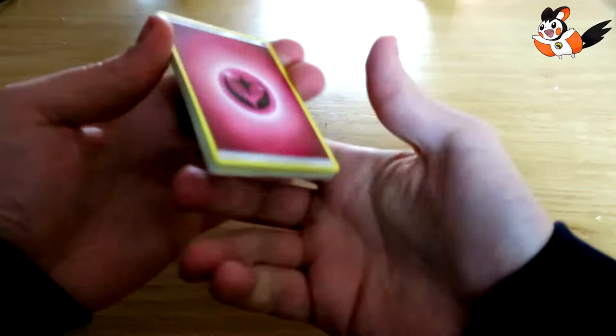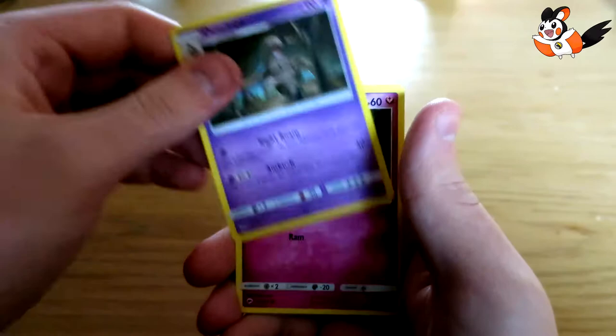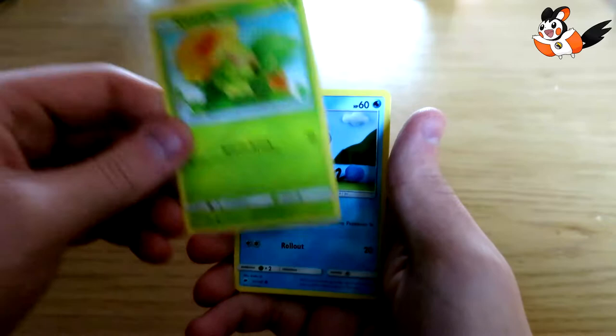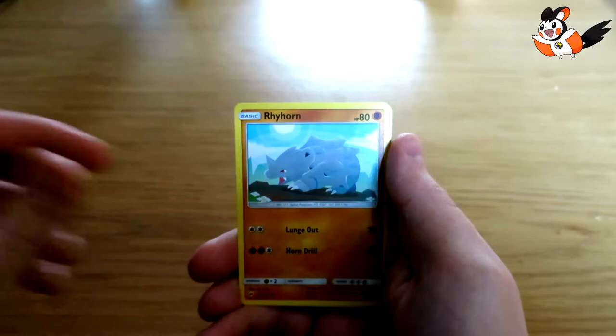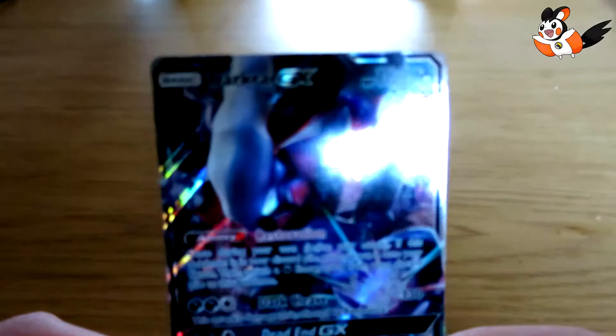Let's do three on the back for pack two because I don't remember anymore. We got a Fairy Energy I think, Mount Lanakila, a Dusclops, a Morpeko again. I won't say what that means in Dutch. We also got a Rhyhorn, a Sandygast, a Pumpkaboo, and a Raichu. That was it for pack two.